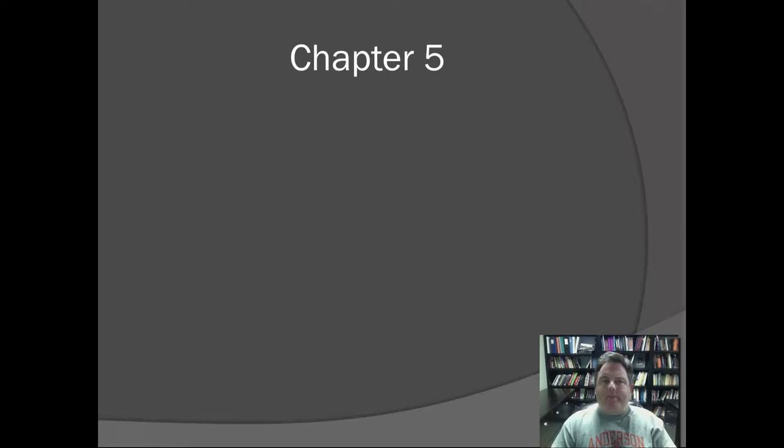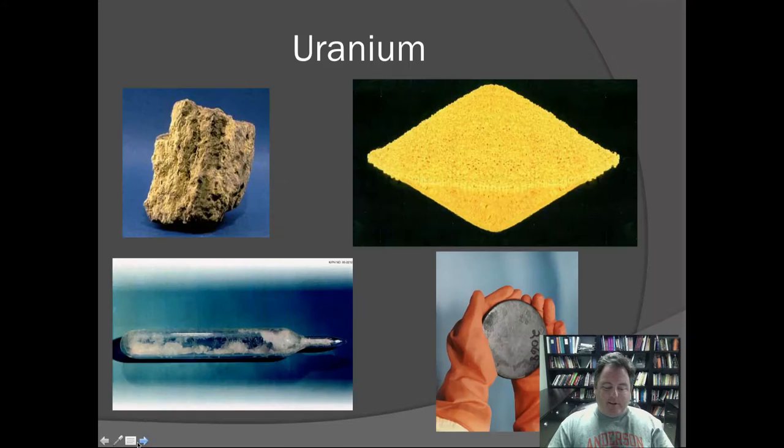Hello. Today we're going to start Chapter 5, and I'd like to begin by saying in this chapter we'll talk about how to make an atomic bomb. Hopefully none of you will take me up on this, but that's what we're going to talk about in this chapter. So when we talk about atomic bombs, the first thing we should talk about is that in the ground there is an ore, and if you go to the right place you can dig out uranium from the ground. Here are some pictures of uranium.